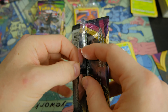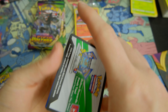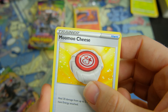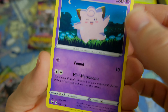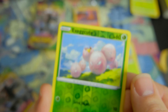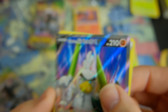We'll open this one in front of the camera. Remember I'm doing the code cards at the end so you can fast-forward to get some code cards. Looks like we got something good coming up. Moomoo Cheese. Look at that Clefairy!